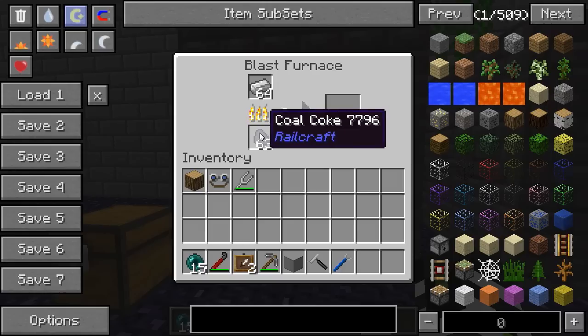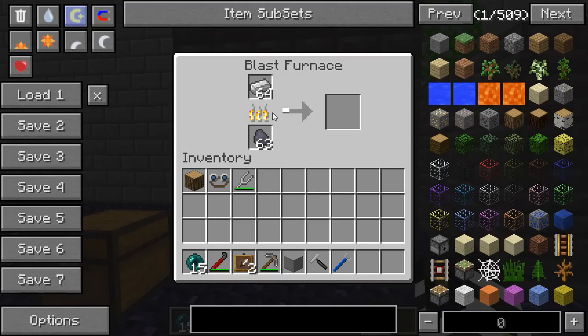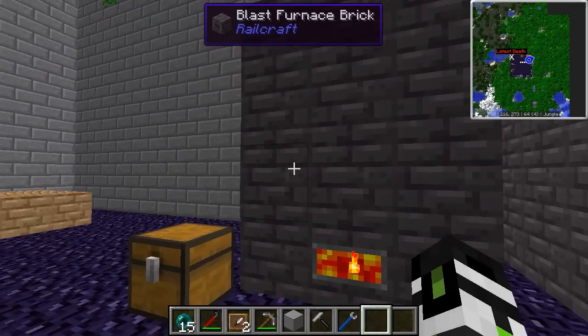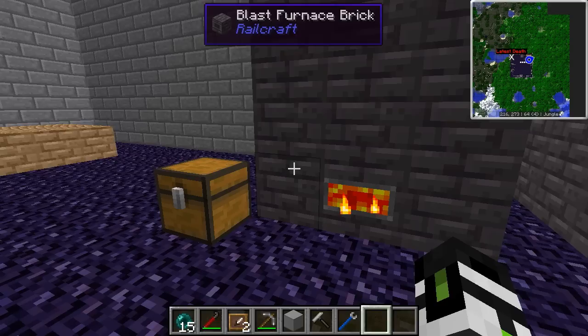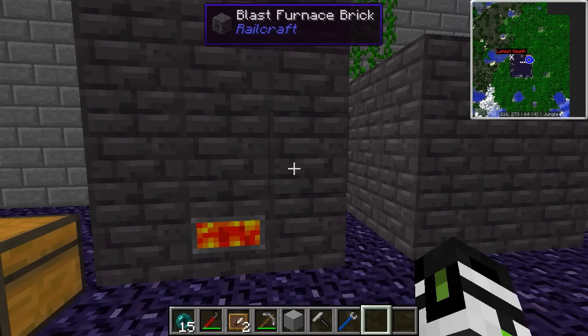It's actually going to take four pieces of charcoal or one piece of coal coke to make one steel ingot. So steel is going to take a while to make — it's a little bit later game. You may be able to combine iron into an iron block and cook them directly into steel blocks, but that wasn't confirmed on the wiki, so keep it in mind — it might work.